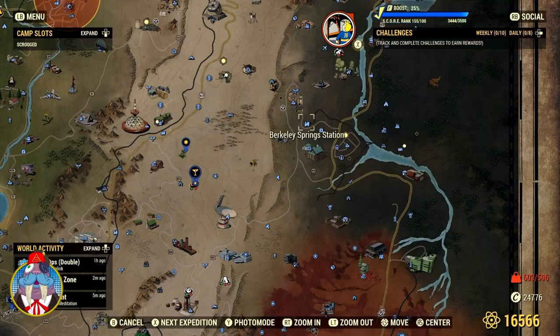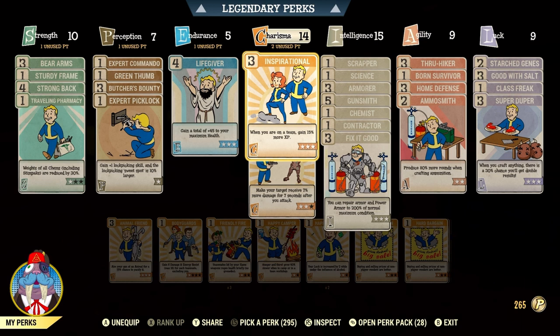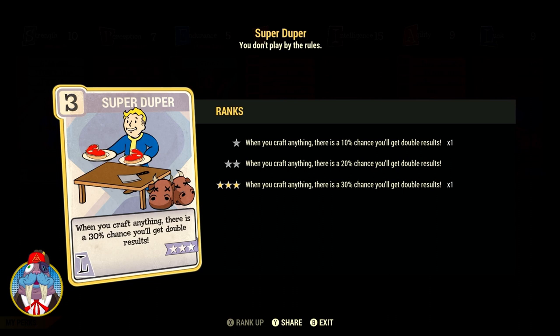All these ingredients can be found scattered throughout the wasteland — these are just some of the places I go to get them. Before you rush to the nearest chemistry station, make sure you have the right cards equipped to get the most out of your berry mintats. Make sure you had Green Thumb on before picking everything. Get on a team and run Inspirational for extra XP — you do get XP from making these chems. You also need Chemist, which doubles the quantity when you craft chems. And always have Super Duper on — it gives a 30% chance at three stars to double your output.